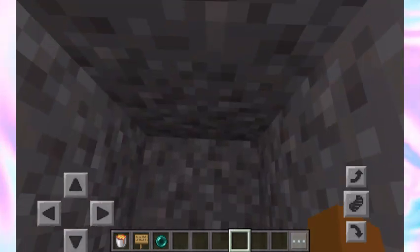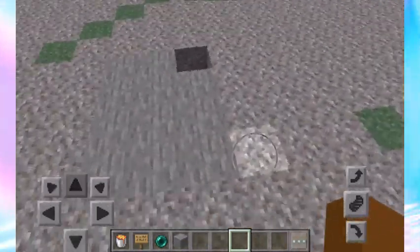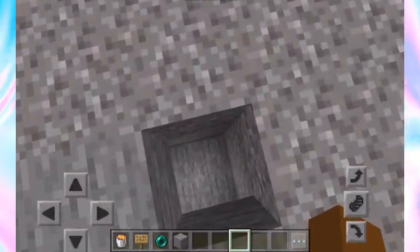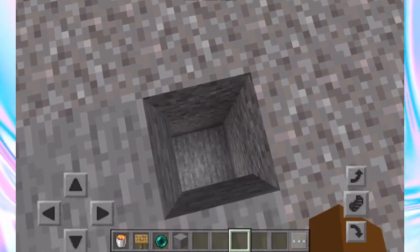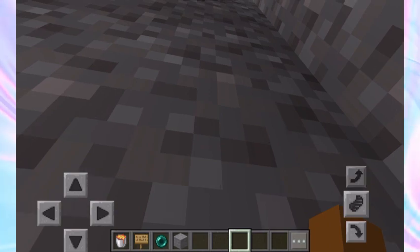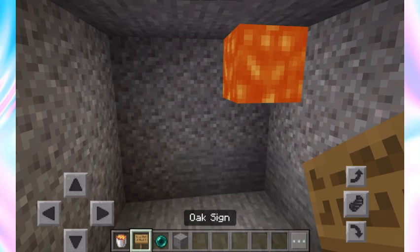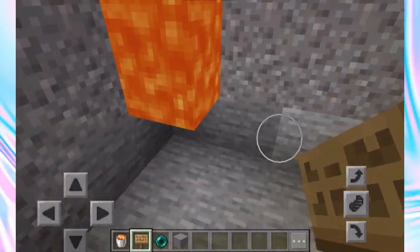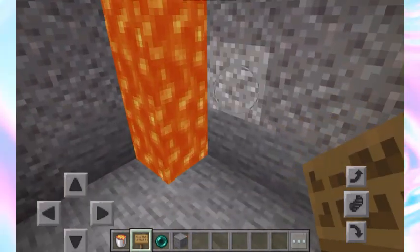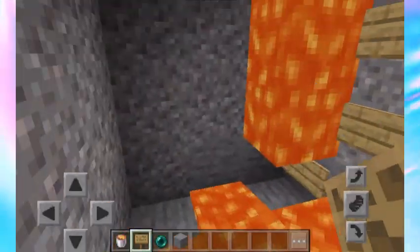First, dig straight down and make a little hole for yourself. I know it stands out with all the gravel, but when you do this make sure it's a bit more disguised since I'm just showing you how to build it. We have our little hole and we're going to put lava in this hole that leads to the outside. Then put signs over it so it stops the lava flow.